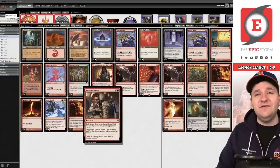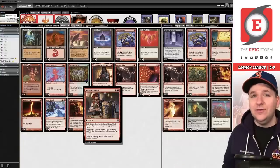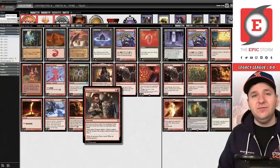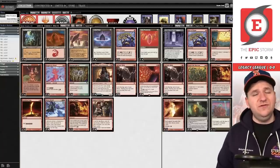Inspired Tinkering: you exile the top three — that act-on-impulse effect again — you may play those this turn, and you get three Treasure tokens. This is a four-of in this particular list. I was hunting for a Ruby Storm list and I found one with four copies and I was like, 'Oh, that's interesting.'